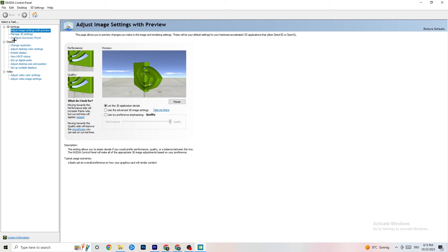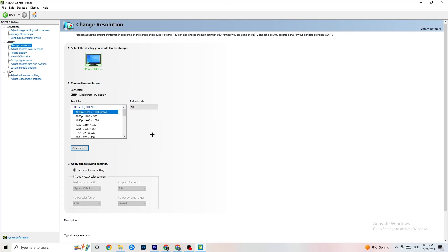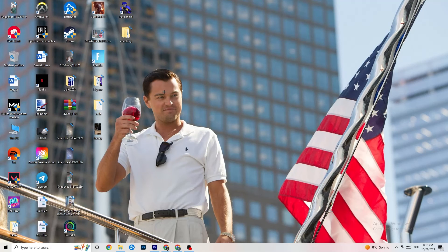Also in NVIDIA Control Panel, go to Display and click 'Change resolution'. Try different resolutions and make sure your monitor's resolution matches your in-game resolution, because a mismatch can cause crashing.